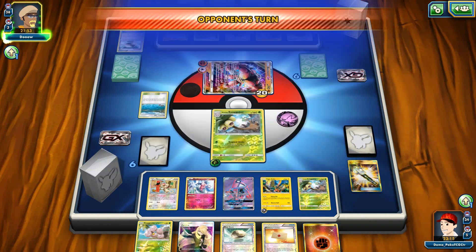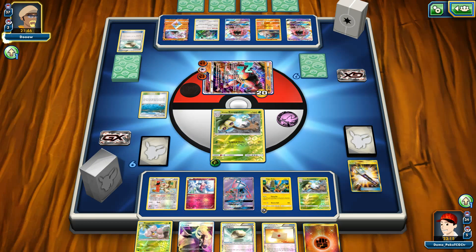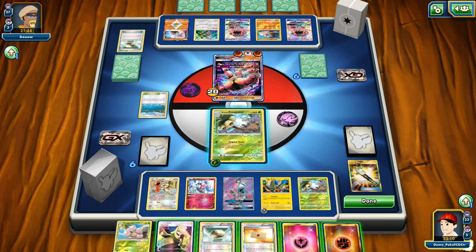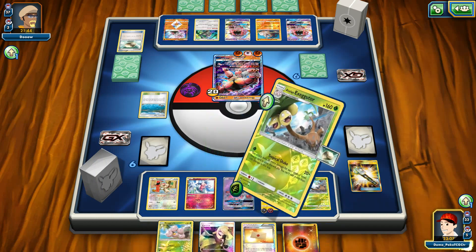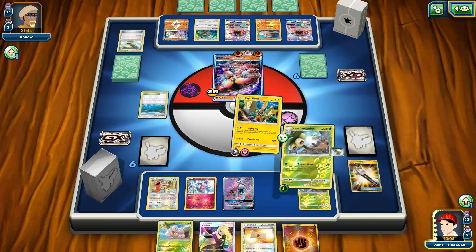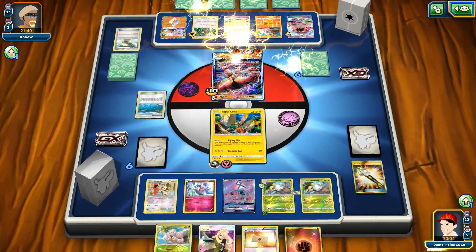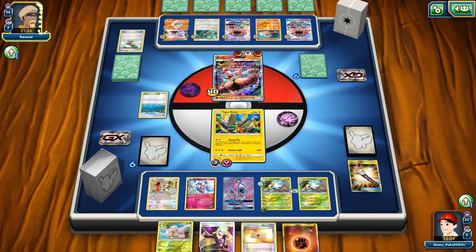He didn't wake up again. Right now it's a good time to retreat and use Tapu Koko for the damage spread — this is very important. He managed to wake up, but the good thing is that I can retreat down to my Tapu Koko and use that damage spread. That's a very, very important Fly Flip — 120 damage counters are now in play. That's definitely an amazing thing.